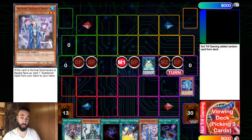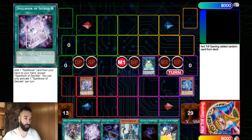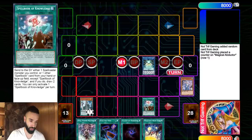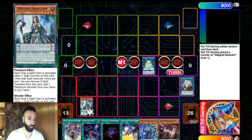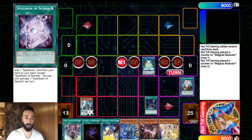Now look - you easily have six cards in hand and you haven't even done anything yet. We're going to Normal Summon and get even more cards. What we're going to do now is activate Abductor - don't activate Mastery yet. Save Mastery for after the draws. It's a search card - what if you draw Servant? You want to wait until Abductor gets three counters to search Servant, then activate Mastery to resolve both.